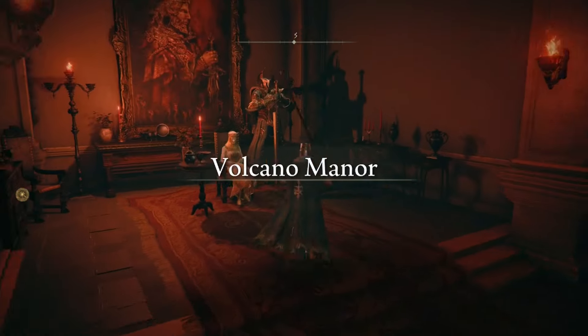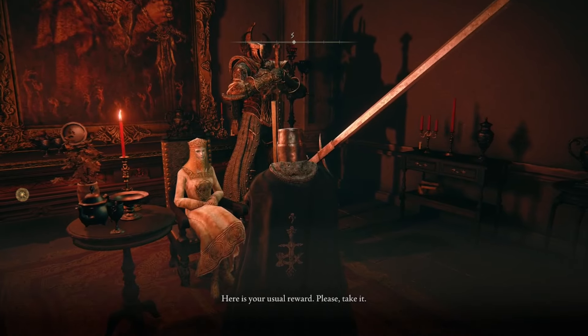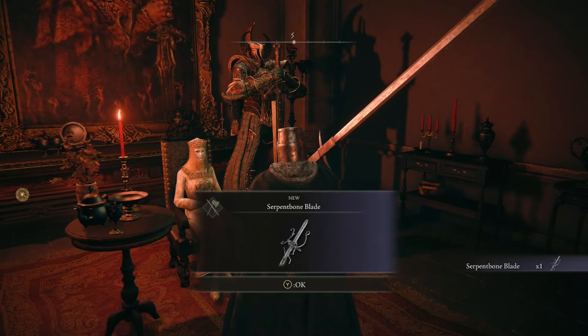At this point, head back to Volcano Manor, talk to Tanith, and receive the Serpent Bone Blade for our last letter completion.